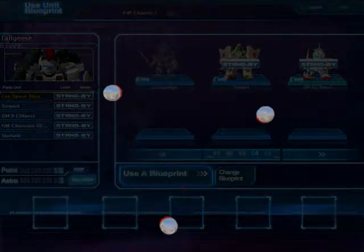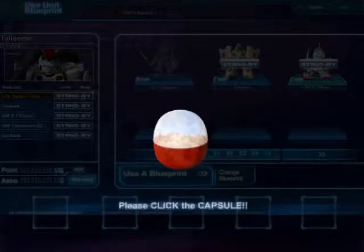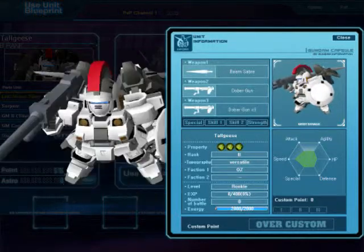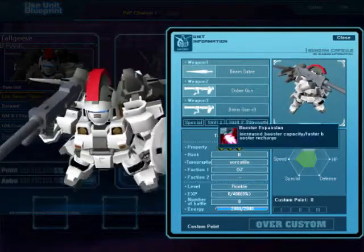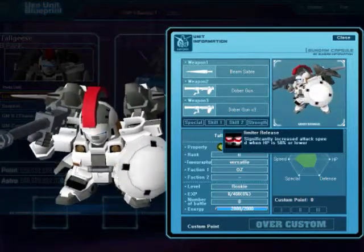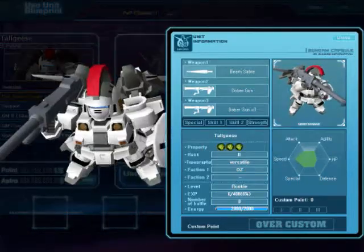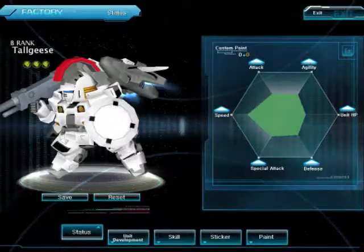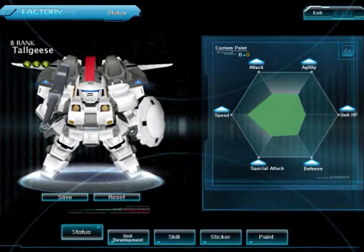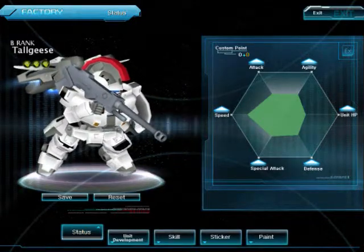Anyway, this is the suit from Gundam Wing — the Tallgeese — which was piloted a lot by Treize Marquise, if I remember right. He's also a pompous character in Super Deformed Gundam Force, so take it as you will. Here's his stats.